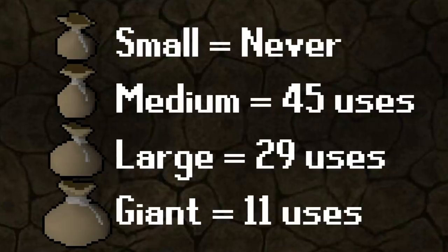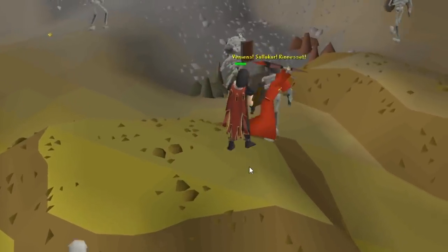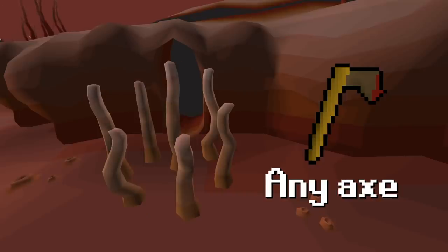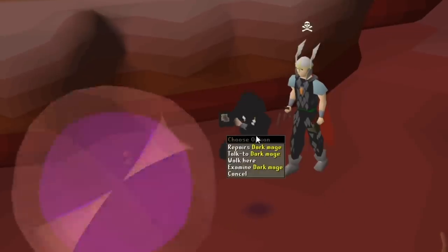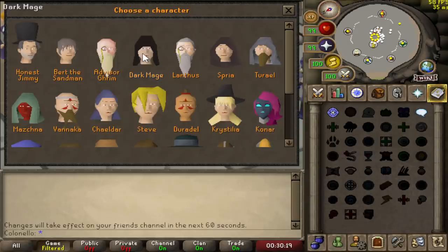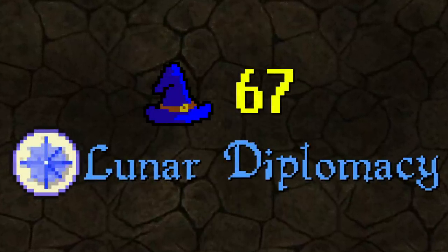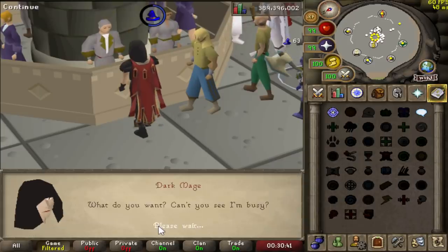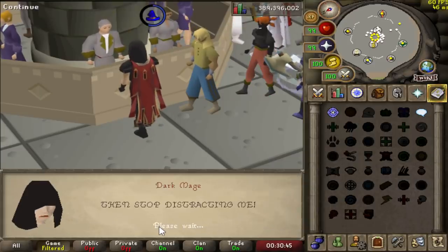Essence Pouches will only last a certain number of uses before being damaged and will need to be repaired. You can repair them by entering the Abyss, where you'll need to complete an obstacle — which depending on which one you pick, you may need additional tools to complete — and speaking to the Dark Mage in the middle, or by simply contacting him with the NPC contact spell on the Lunar Spellbook. It requires 67 magic and completion of the Lunar Diplomacy quest, but it is very worth it. When you talk to him, he's kind of rude, but I would be too if I had hundreds of people calling me every 5 minutes.